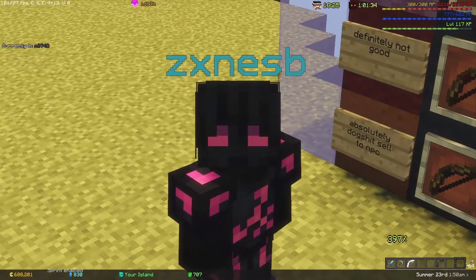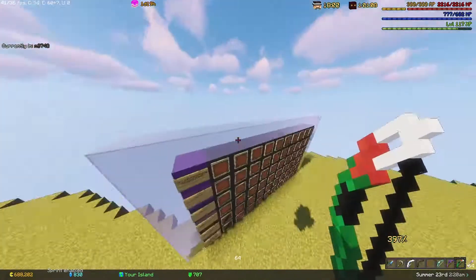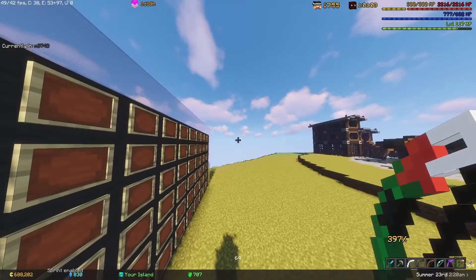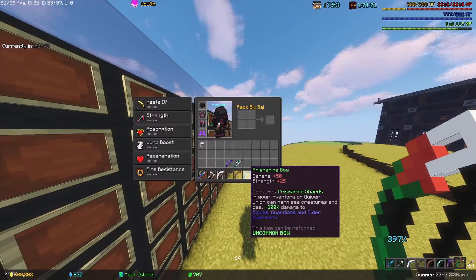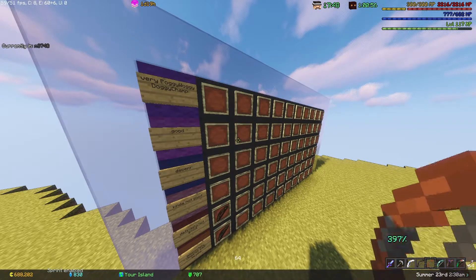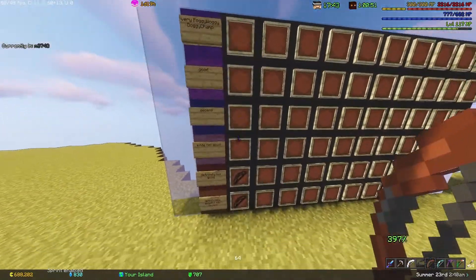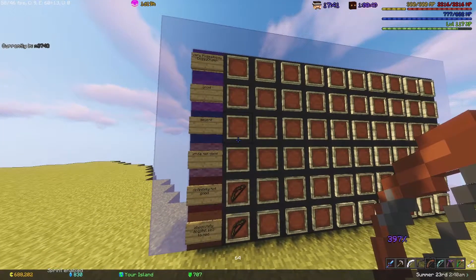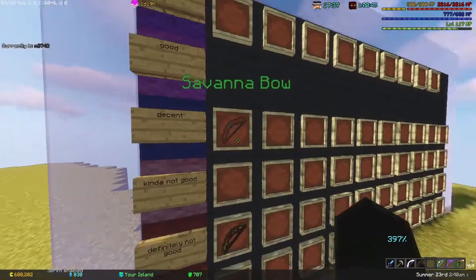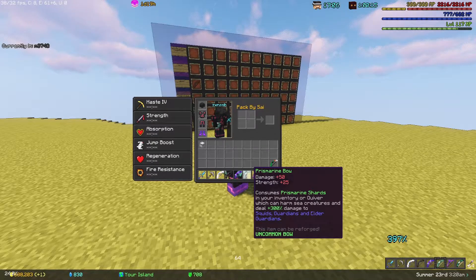We have the Savannah Bow — it has damage plus 50 and all damage dealt with the bow is doubled, so every time you hit an enemy it does double what it would normally do. I've seen a lot of people say it's good but it's really not. It's really cheap though, and for an early game player it's decent, so we'll put it in 'decent' — it's functional.